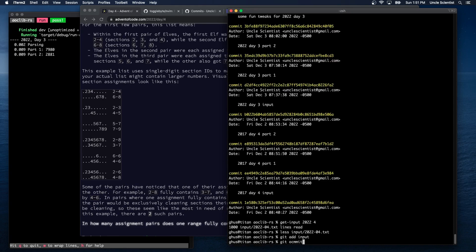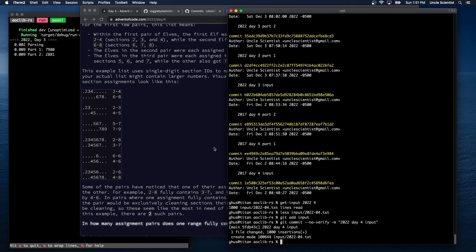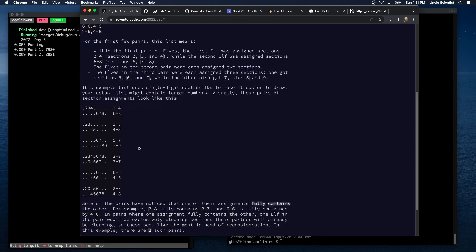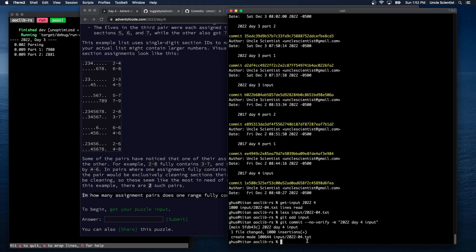Let's get the input added and committed. All right, so the format is: first we separate by comma, then we separate subsections by hyphen. Some of the pairs have noticed that one of their assignments fully contains the other — for example, 2 to 8 fully contains 3 to 7, and 6 to 6 is fully contained by 4 to 6. In pairs where one assignment fully contains the other, one elf would be cleaning sections their partner is already cleaning. How many assignment pairs does one range fully contain the other? That seems very straightforward.